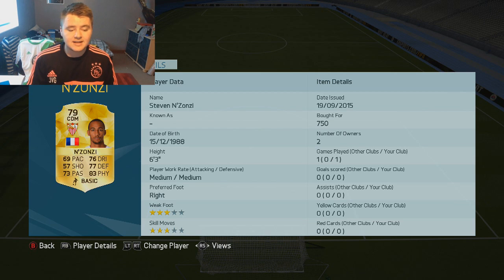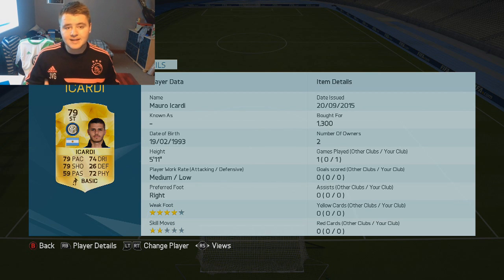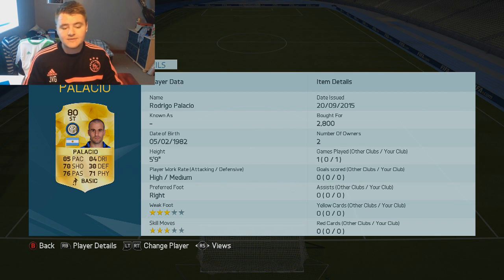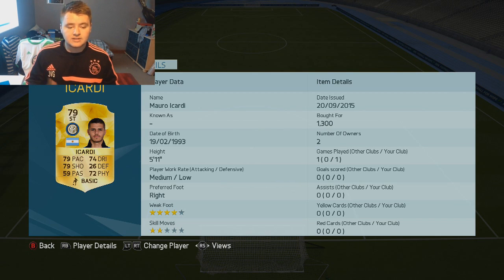We've got Nzonzi on the left-hand side, and by the way guys, if you did miss last night's video go back and check that out — it'll be at the top of the description along with a couple of other videos I've already uploaded. We've got Valbuena as the centre attacking mid. He's been around the block a few times, been to a few different clubs, and is finally at Lyon, so he gets that perfect link with Tolisso at centre mid. Up front we've got Palacio and Icardi — both look really good. Palacio has 85 pace, and Icardi looks like an all-round solid player apart from his passing, but we're not going to rely on that too much because he's a striker.